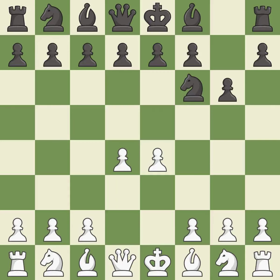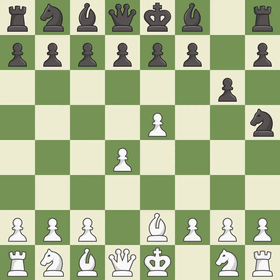NF6 develops the knight toward the center and attacks the pawn on E4. It is an inaccuracy. E5 kicks the opposing knight. It is best. The knight moves to safety. It is best. There were worse moves, but also something much better. It is an inaccuracy.